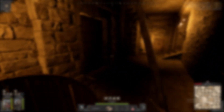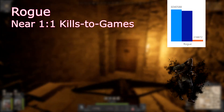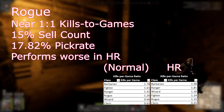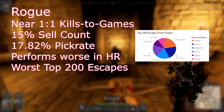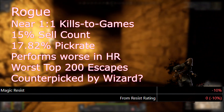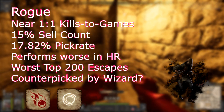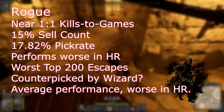Now let's think about what the data tells us. The least complicated class so far is Rogue — they have a pretty consistent ratio of kills to games, but their sell count is somewhat below average. Their kill-to-game ratio drops when entering High Roller, and they're in dead last for escapes in the top 200. Rogues are likely to be solo, and the teams that enter High Roller are more coordinated. Additionally, Rogue has poor magic resist, and we saw that Wizard performs better in High Roller. High-level Wizards are more likely to understand how to counterplay Rogue and have the tools to do so.